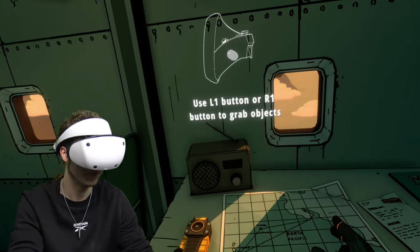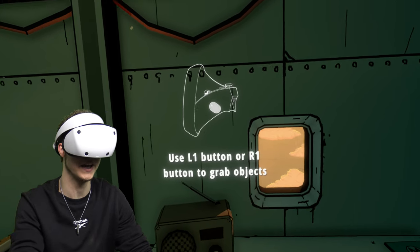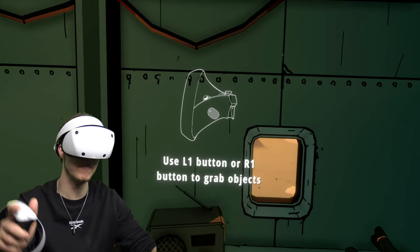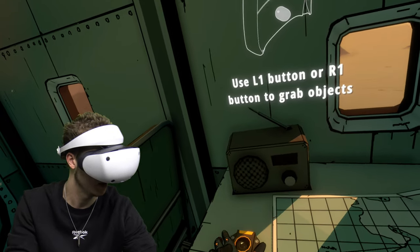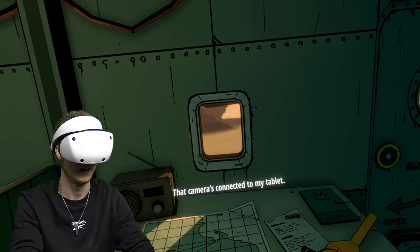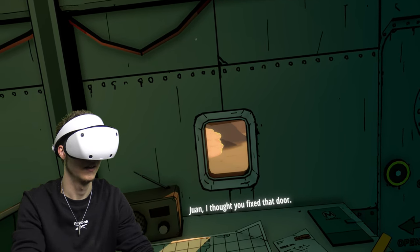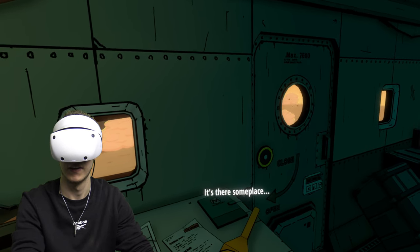Use L1 or R1 button to grab gear. I would prefer if it was the trigger button because that's a bit easier to remember, but you get used to it very quickly. On this controller your middle finger presses L1 and R1. That camera's connected to my tablet — it's like looking straight through your eyes. I thought you fixed that door, Juan. I found the handle, it's there someplace.